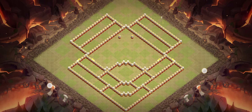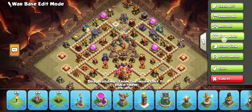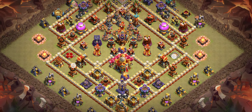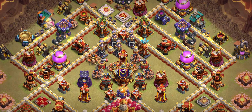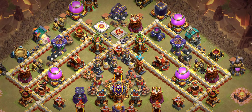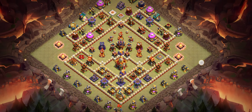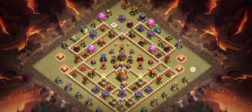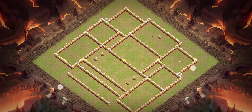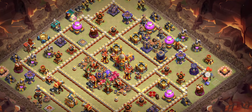Base number five is a one-star base that also works great against Root Riders. Keep this base set to poison tower. We have two multi Infernos and one single Inferno. I recommend three Ice Golems with Archers for the clan castle. The base design is really great and I'm sure it can help you at 5500 trophies.